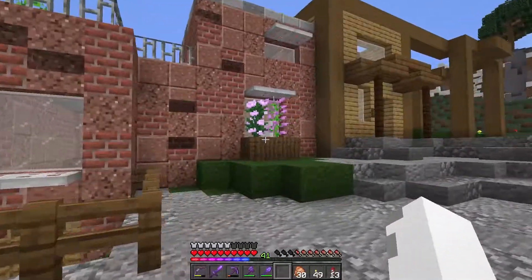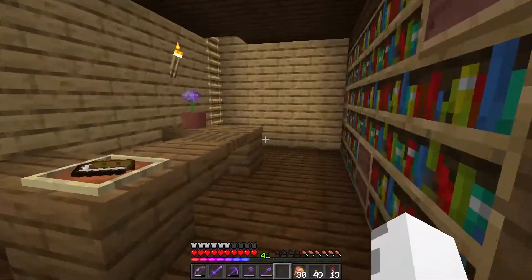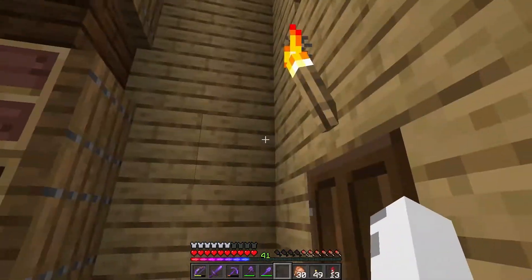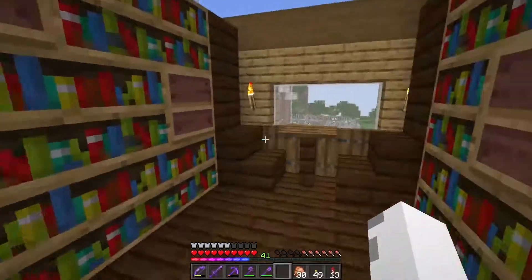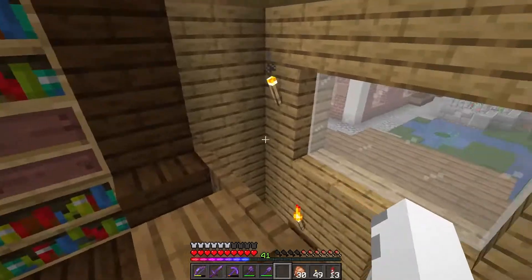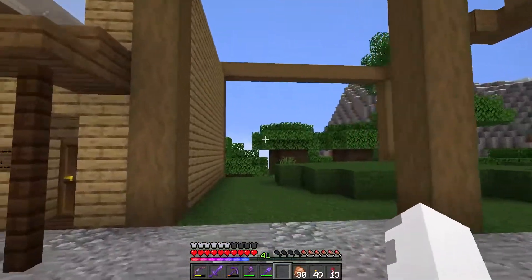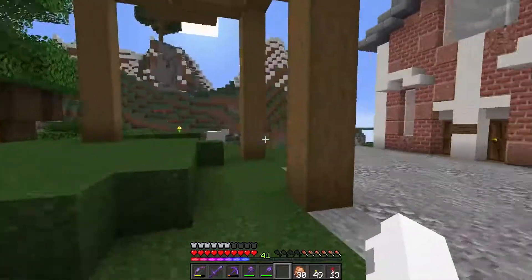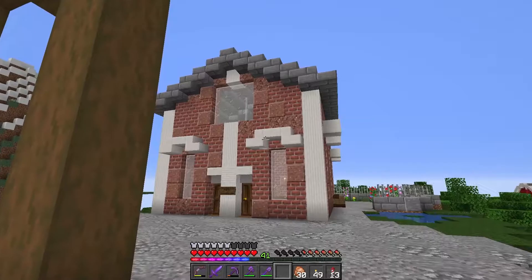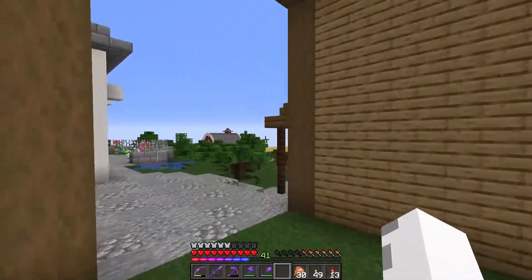Coming this way, there's a little public library in the works — it's not finished yet. I kind of haven't finished this building. Kind of a little reception area. Come up here, got some books, a little nook to look out and see the scenery. This is going to be the mayor's house — the town hall is right there, so his house will be right here. Kind of finishing this building off, it's connected to this.